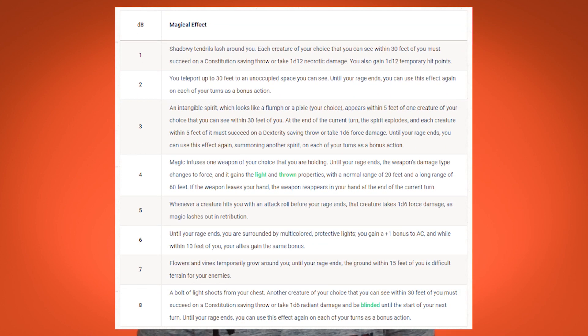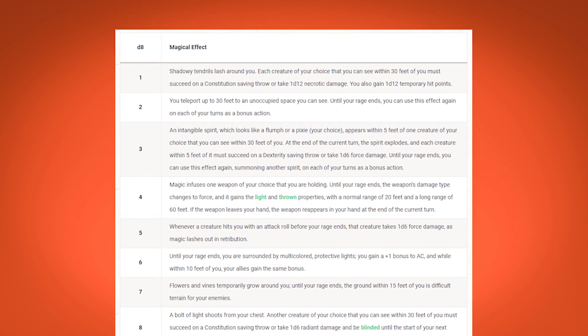You also get another ability at level 3 called Wild Surge. Whenever you enter a rage you have to roll on a table, getting one of several effects. Similar to the Wild Magic Sorcerer, this adds an element of randomness — which makes sense when you're dealing with wild magic.